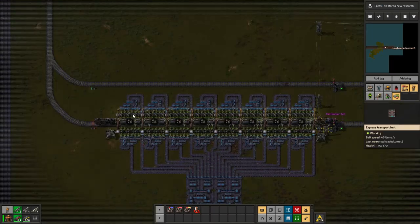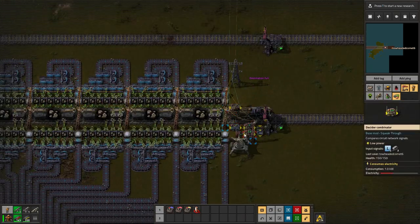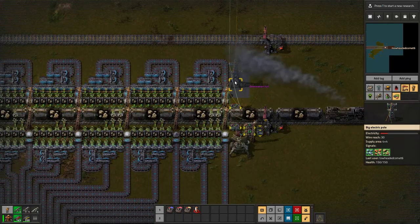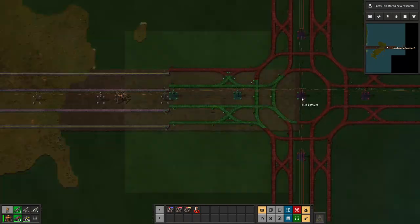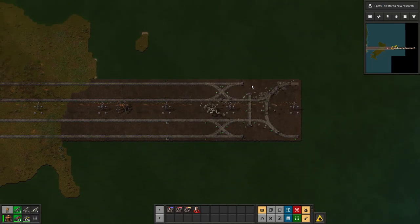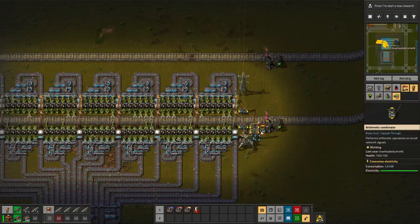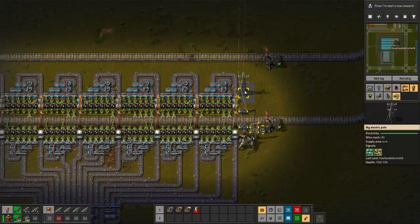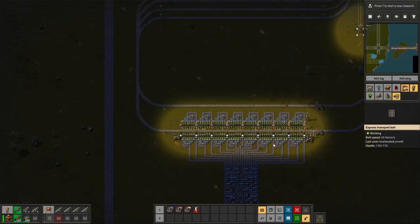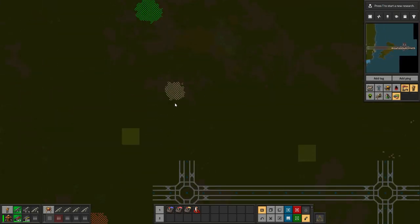Once I realized how easy it was to set all this up, I did some research and it looks like someone else has already come up with basically exactly what I came up with — Nelaus did a video covering it. It's reassuring that someone else independently came to the same solution. This station can't even provide a full load right now so there are no trains in the stacker — I may need to go grab another stone patch.